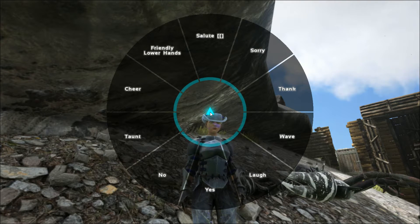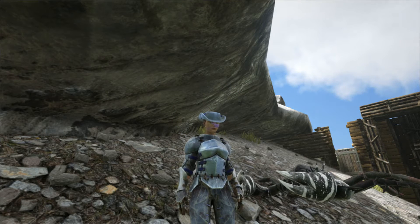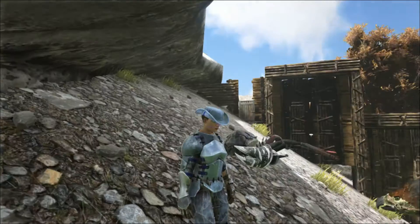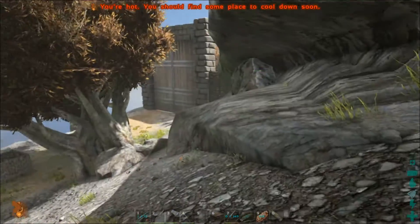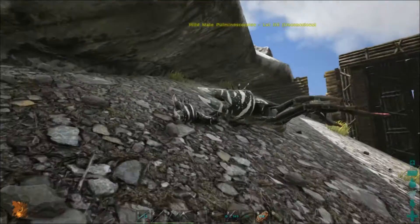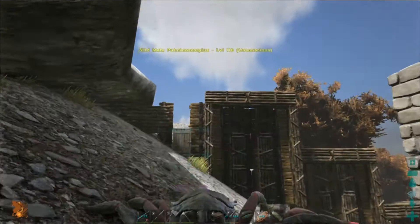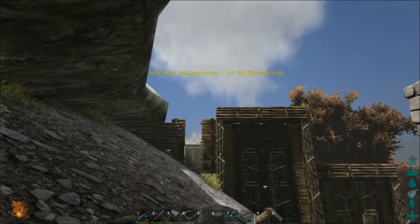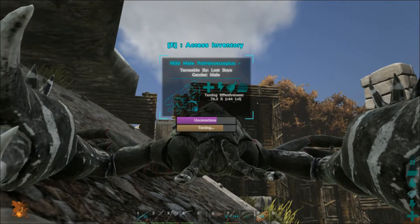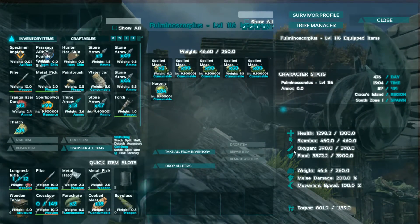Hello guys, welcome to ARK Survival Evolved. If you missed last week's episode, that's good because there actually wasn't an episode last week. I thought I'd bring you guys in for this tame - it's a level 116 pulmonoscorpius male. It's one of your east favorite things. I love how their mouth works when they eat. It's going to be a little while before he takes his next bite.